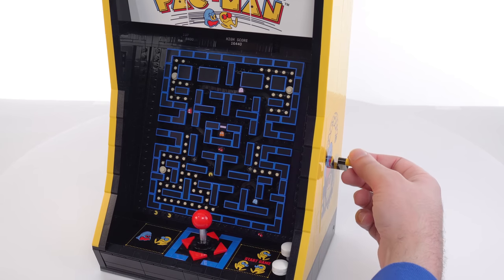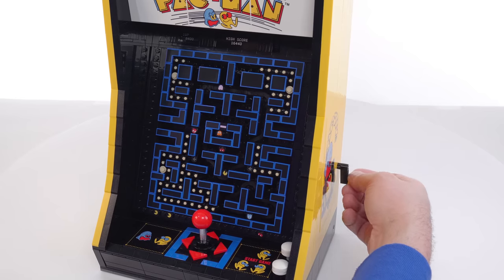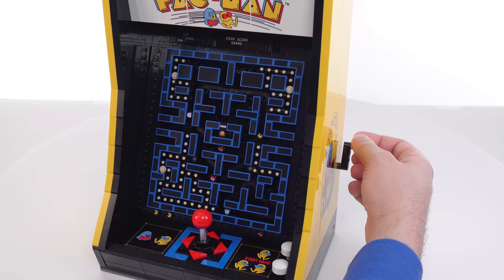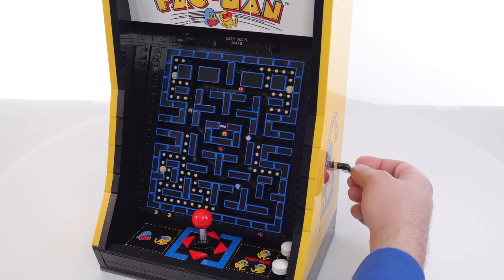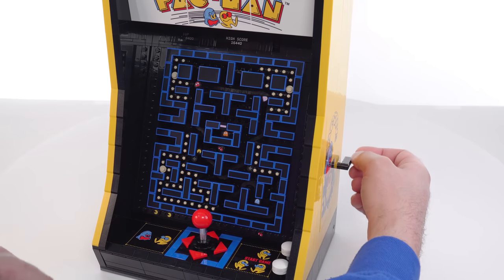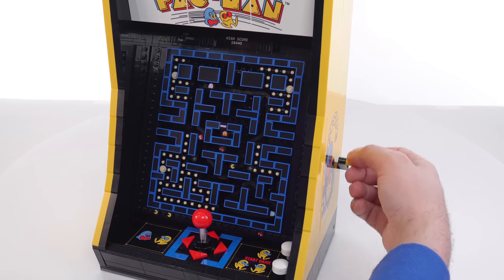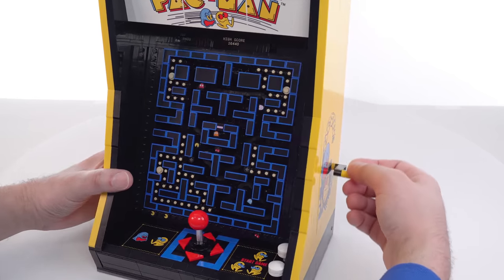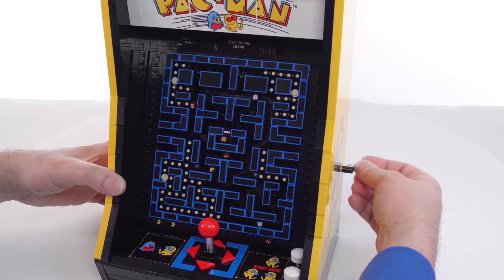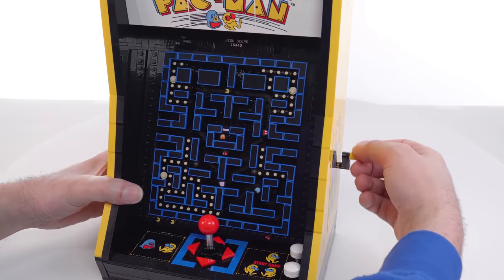The best feature is thankfully the main one — the thing you pay for that uses the most parts. This actually moves all throughout. They introduce one new piece: a chain link that allows you to attach anything bar-size — they use a cone, then a hollow stud, then a tile on top of that. All of these just snake around on different paths: two completely separate paths, one for the blue ghost and one that has two ghosts plus the actual Pac-Man. The cherry is also rotating from side to side.